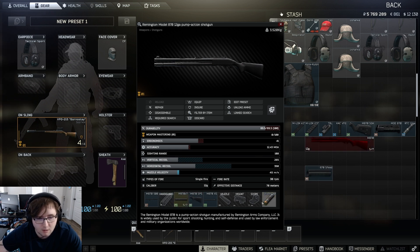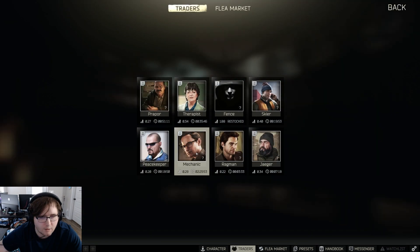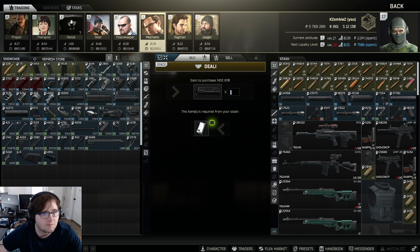Then just buy your gun off the flea market and disassemble it — remove this and there you go, quest is complete.